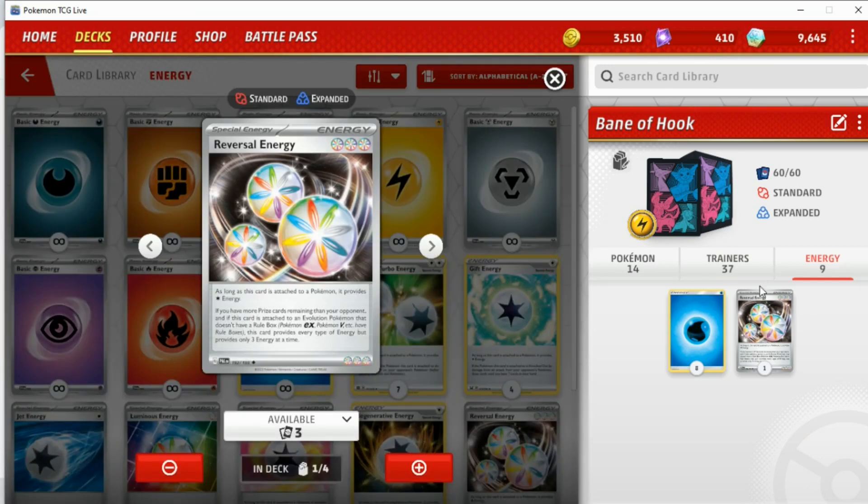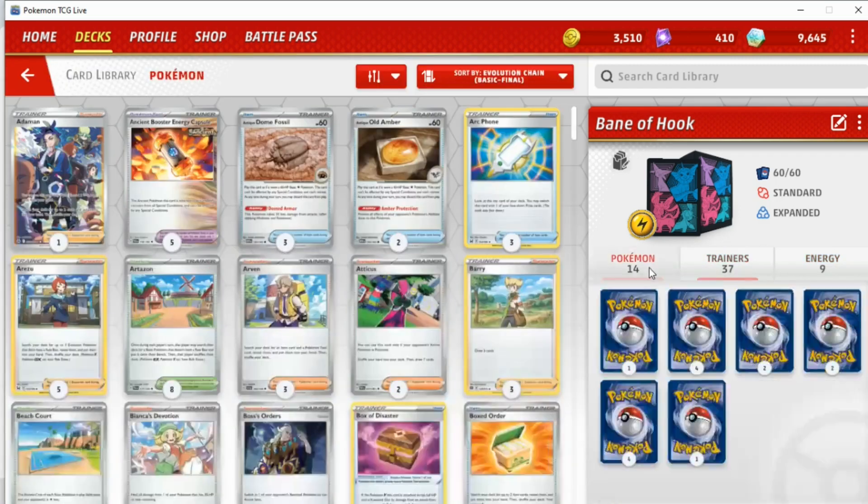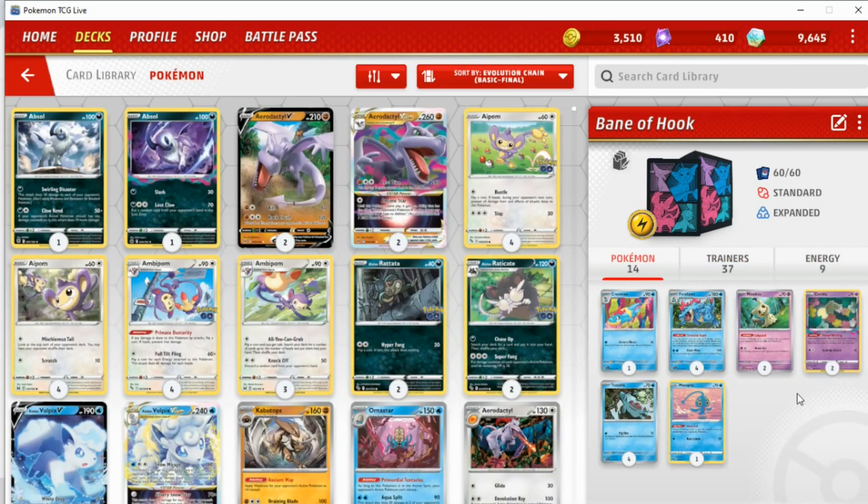If you really want to play a cheap A-spec, you could play Neo Upper Energy which would pay for two water energies, which is great. But at that point I'd probably rather just play Master Ball. Just an option for you guys to consider. But yeah, this has been Feraligatr — the budget deck. Do let me know what you think about this deck down below. Hope you enjoy the game after this, and thank you for watching.